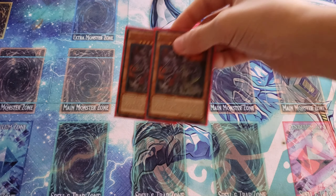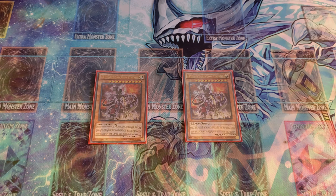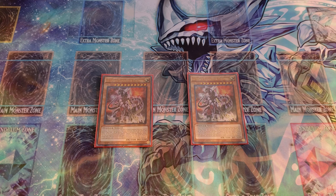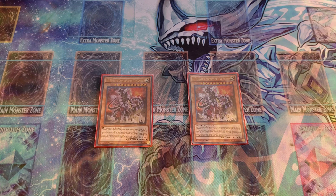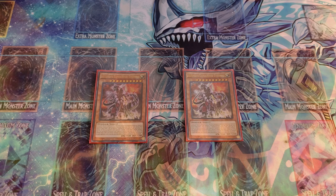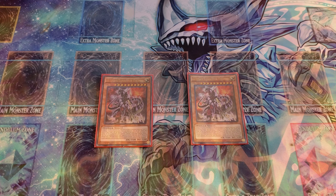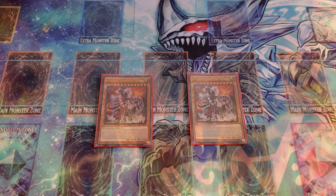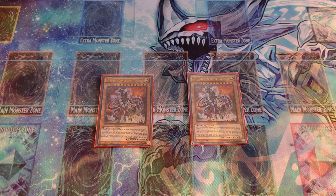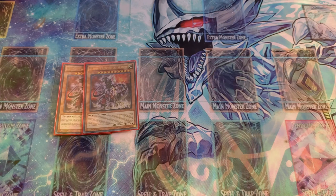The boss monster is Ultimate Conductor Tyranno. He's going to be summoned all the time and needs to be reliable. He's special summoned by the effect of Double Evolution Pill. His effect: once per turn during either player's main phase, you can destroy one monster from your hand or field, and if you do, change all face-up monsters your opponent controls to face-down defense position. This card can attack all monsters once each, and at the start of the damage step, if the attacked monster was in face-down defense position, it gets sent to the graveyard and loses a thousand attack. Also, if your opponent's monster gets destroyed and activates an effect to special summon, that same monster gets reset, so you can attack it again.